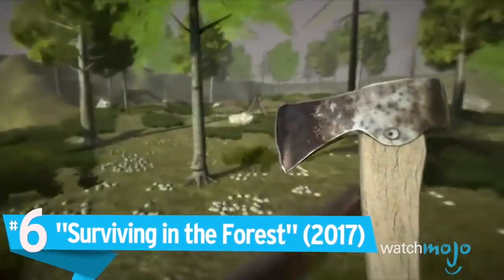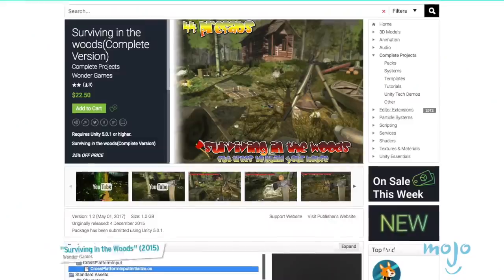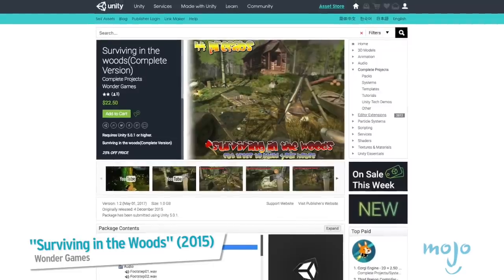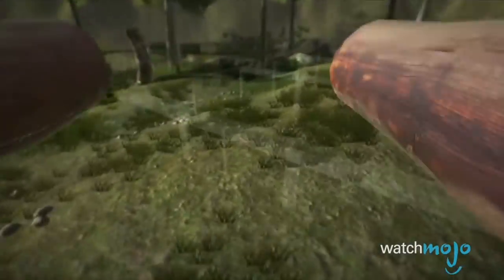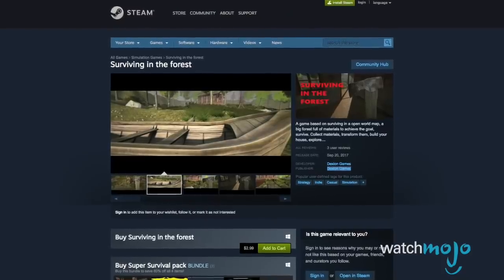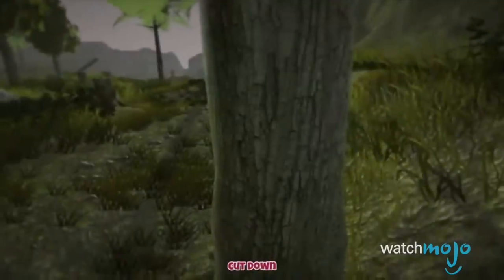Number 6: Surviving in the Forest. This is another quick asset flip — everything here has been taken from a Unity project called Surviving in the Woods. With a lack of interest by the developer, the game subsequently has met many problems: terrible sound and a limited space to play in, and these issues are just scratching the surface. This is an example of someone buying assets and then shoving them onto the Steam store with a different name just to turn a profit. Not cool, dude.